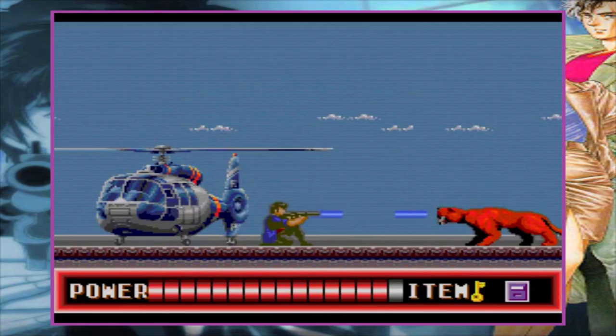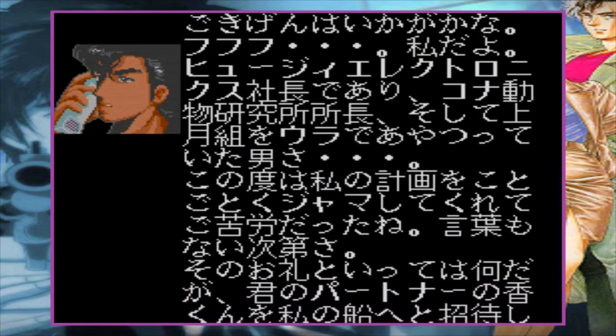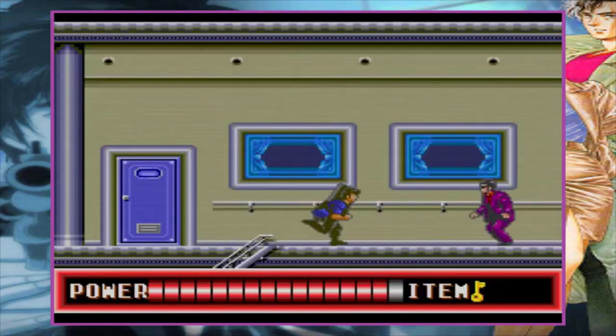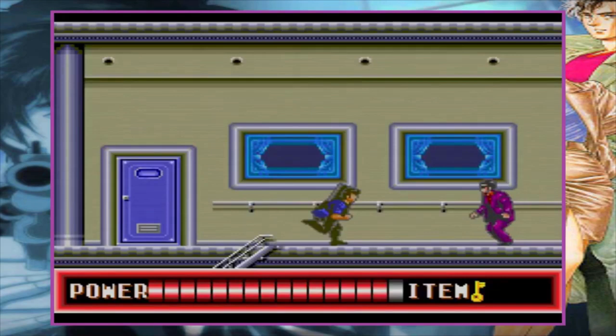There's plenty of backtracking and trial and error, but overall this is a pretty fun action title with lots of bad guys to blow away, obstacles to dodge, and mysteries to solve. This is a pretty nice-looking game for 1989 and does a really good job of capturing the look and feel of the anime, as does the soundtrack, which has a chiptune city pop sound to it. If you're looking for a decent action title for your PC Engine with a few rocket launchers and scantily clad women thrown in for good measure, check out City Hunter. It's awesome.